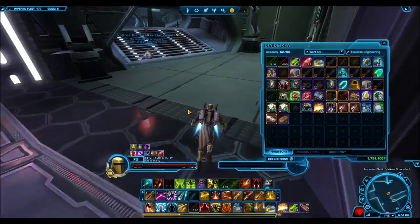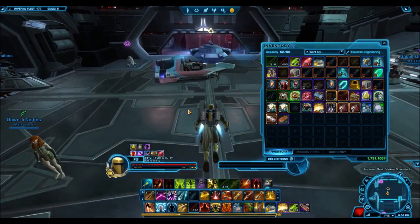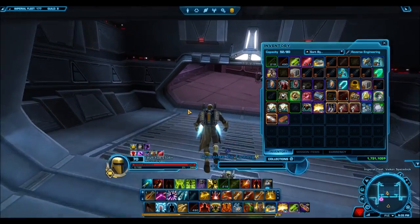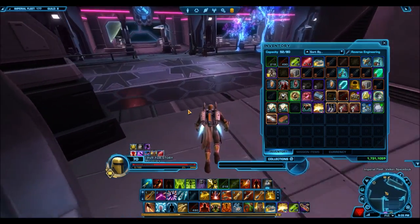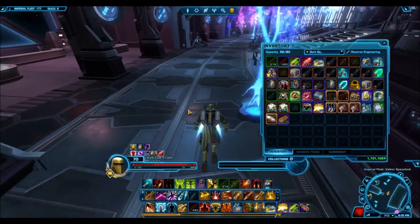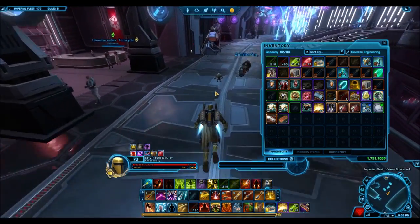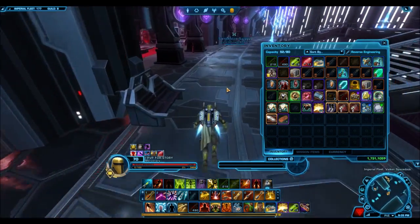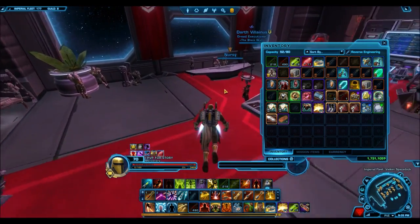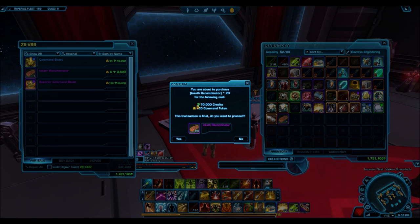So it is indeed a very excellent conversion of command tokens to credits. I do believe it's one of the only conversions of command tokens to credits available right now, and it's really quite good. Think about it — you can convert 120 command tokens to like 3 million credits. That's really crazy, considering people who do a lot of endgame stuff like PvP, PvE, Flashpoints, and Operations usually have a ton of these stacked up. You can now go ahead and convert them to tons of credits, so definitely take advantage of this while the price of these crafting materials is still pretty high.